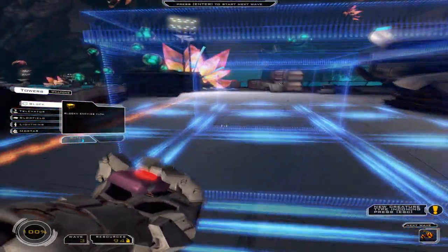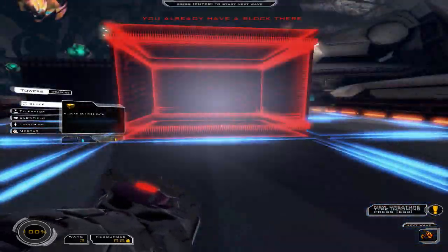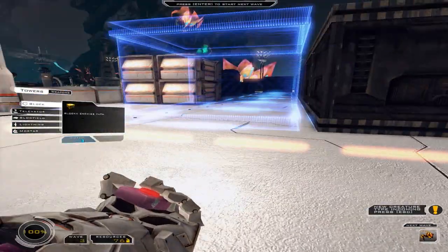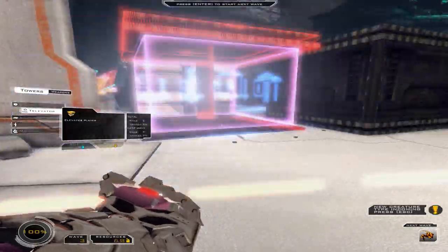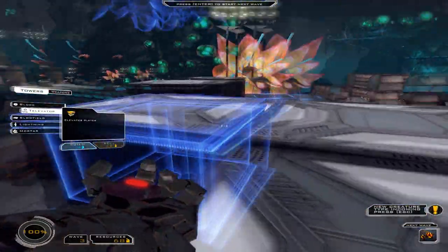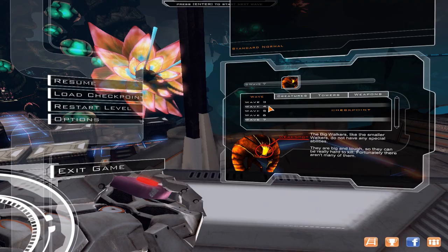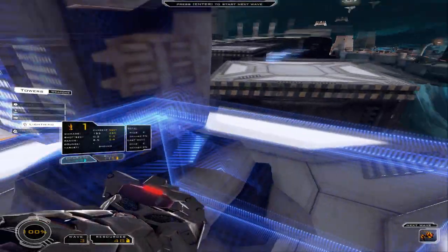Defense grid set to extermination mode. On the other side, we use the F. What is this? Let's go.